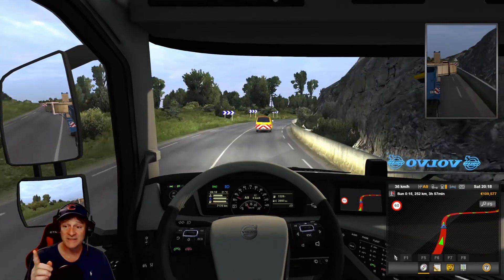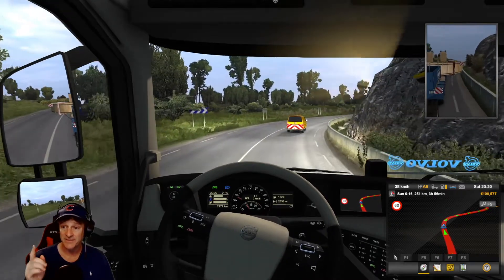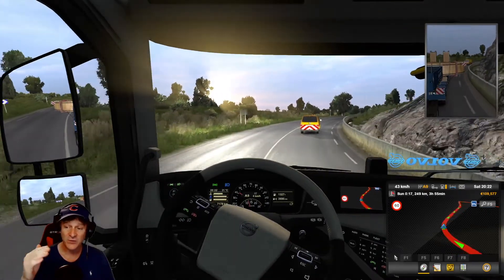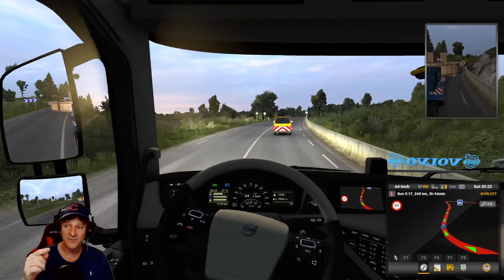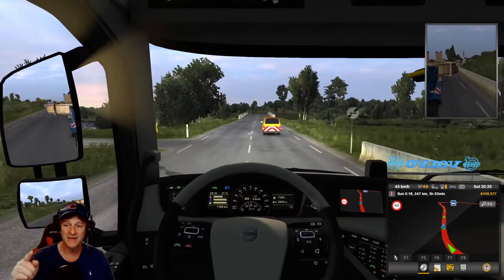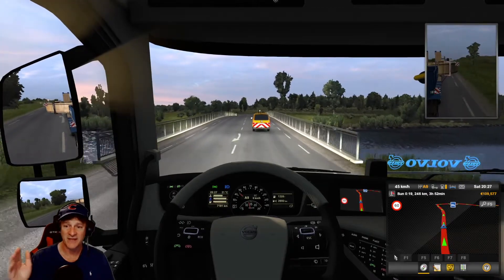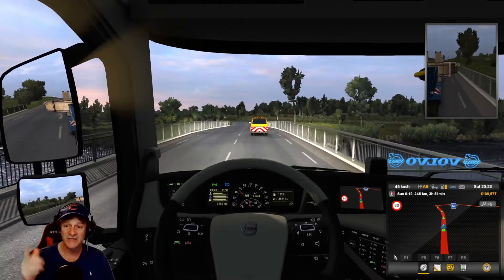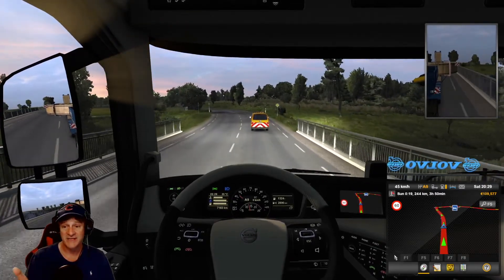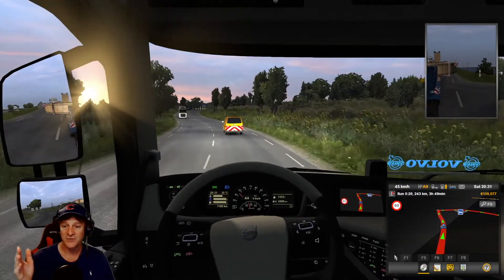That Orient Express achievement is one of the rarest achievements in the game — only like 0.4% of drivers have it. You don't have to do the legs consecutively — you can have intervening jobs in between. But you have to do them in that direction and in that order to qualify for the achievement. So we have to find that Paris to Strasbourg leg first. You can do quick jobs, freight jobs, external contracts — all of those things work. But there just has to be one available. I was looking online and apparently there are mods that allow you to plan your own routes.